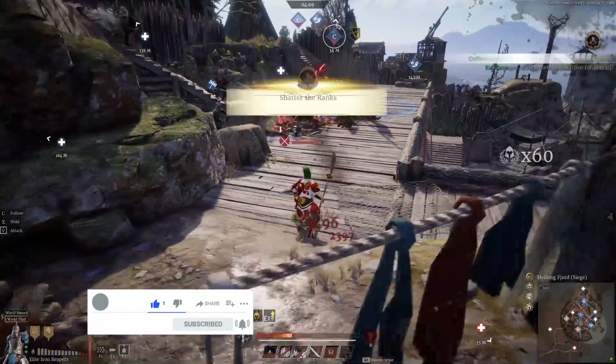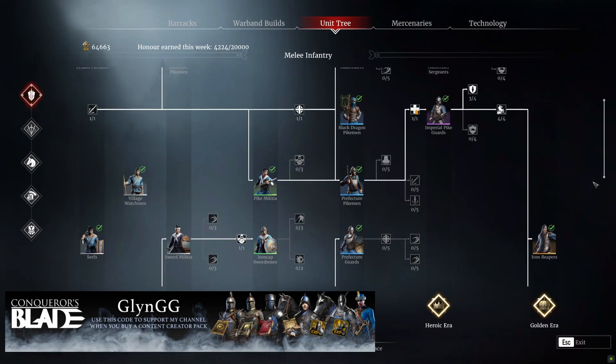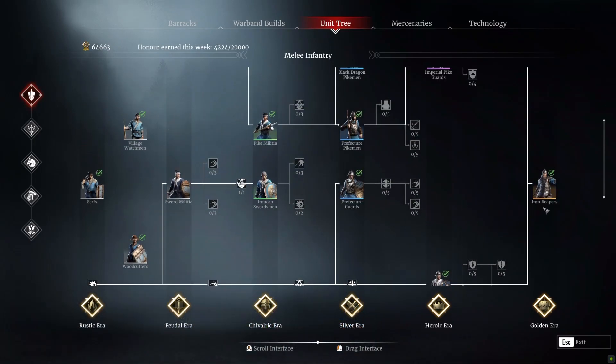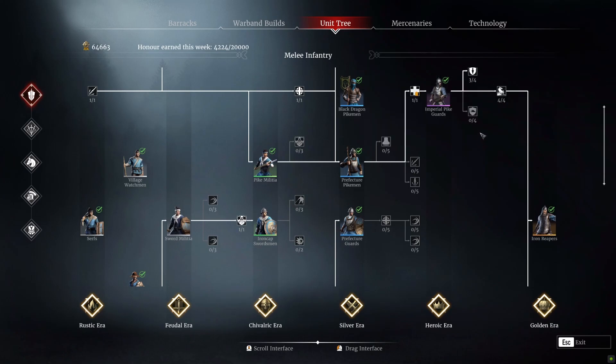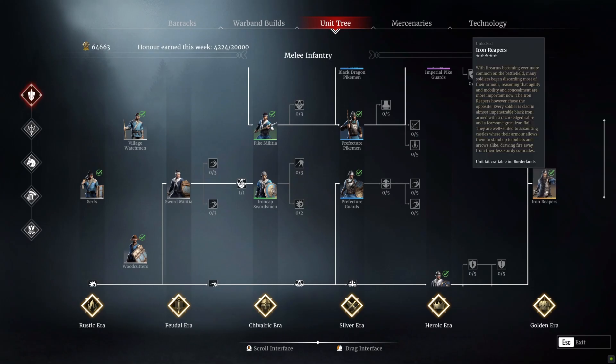A quick introduction to the Iron Reapers — who they are and where you can find them. They are the only melee unit on the unit tree, unlockable using honor. To get them, you have to go all the way down the Imperial Pike route and the Palace Guard route, unlocking every node on the way. That already makes them very costly, and then they themselves cost 25,000 honor — which makes you wonder if it's worth grinding all that honor to unlock them, or whether you'd be better off doing seasonal challenges for things like Sila Hadars.